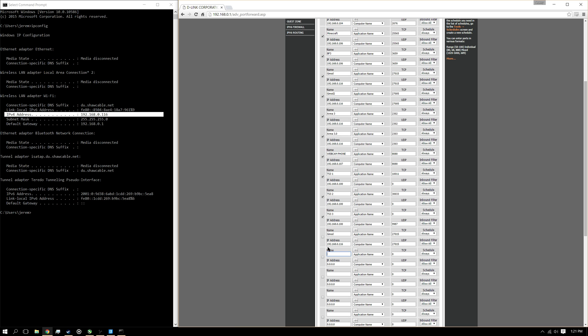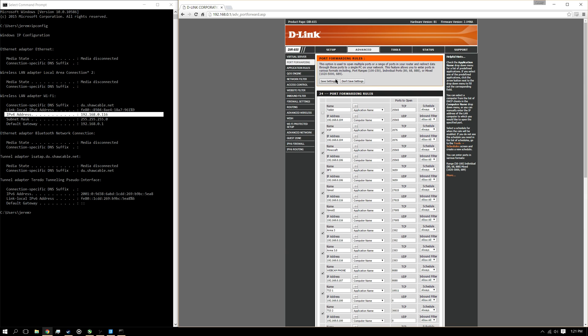We do need to make a second port — we need to open a second port for Garry's Mod. So I'm just going to name it Gmod 2. This one is going to be 27005 — 27005 for both TCP and UDP. I'm going to have to tick both of those, then save settings.